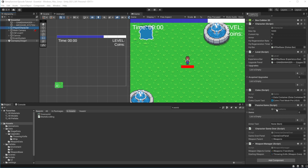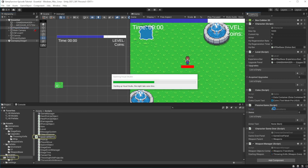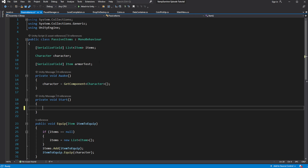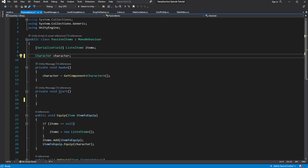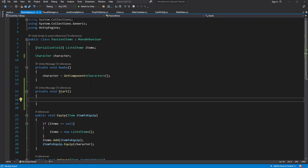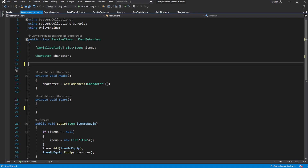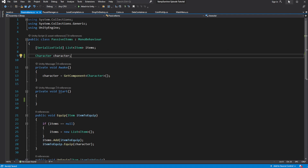Open passive items and delete all the testing parts we have done — we don't need them anymore. Now enable the passive items in the inspector.